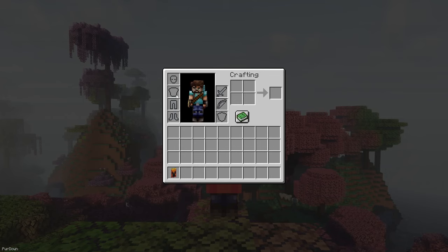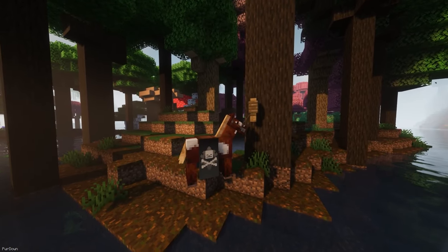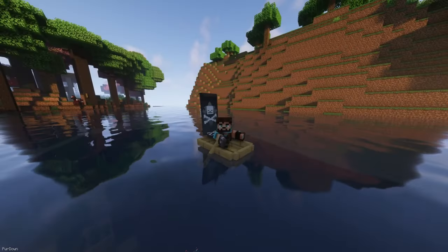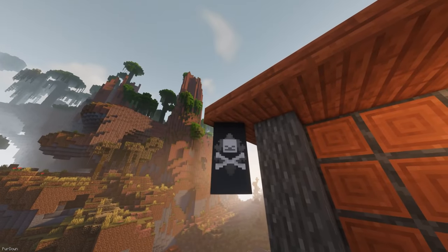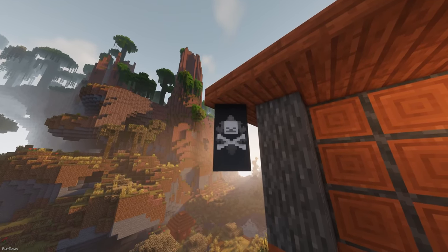More Banner Features makes Banners more useful, as you can now equip them as Capes if you have the Trinkets mod installed. Animals like Horses, Donkeys and Llamas will have new inventory slots so they can be equipped with Banners, and they can also be placed on Pigs, Striders and Boats. You'll also be able to hang them from the bottom of blocks. It's great for playing a style where you belong to a faction.